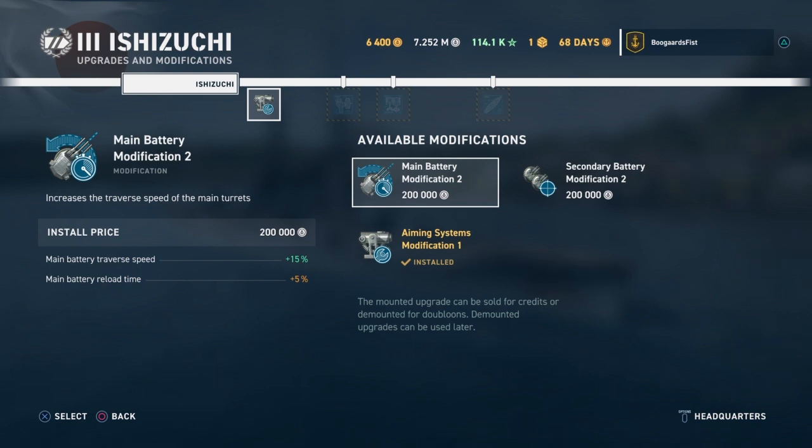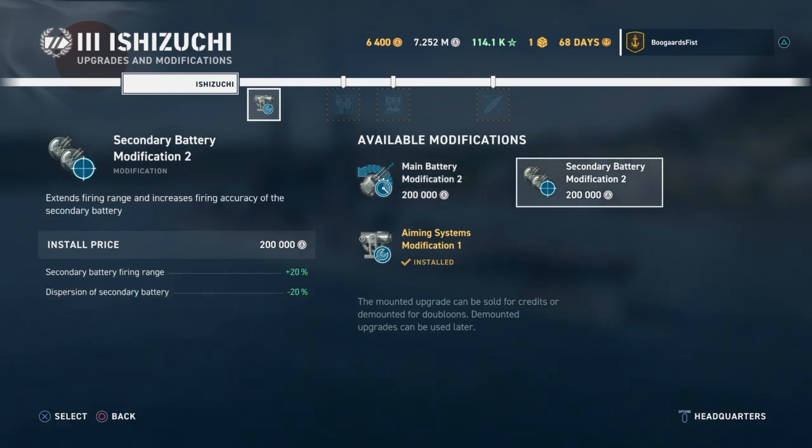For U.S. Navy options at tiers 3 and 4, you're always going to have the option we just looked at: Main Battery Mod 2 and Aiming Systems Mod 1 - that's going to be the choice for all three classes. For Japanese cruisers and British and Japanese battleships, you do have an additional option: Secondary Battery Modification 2.